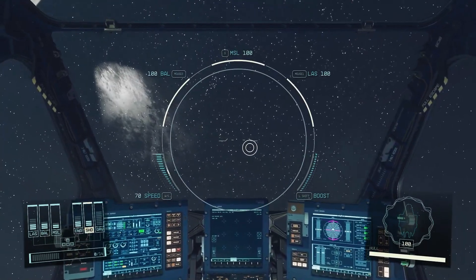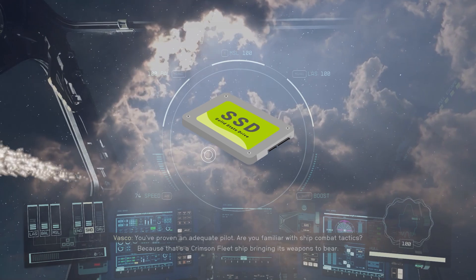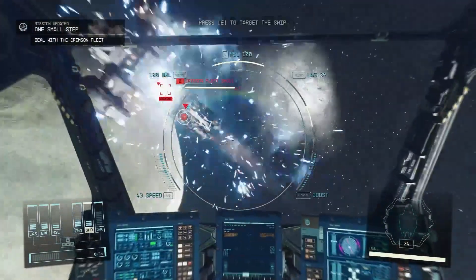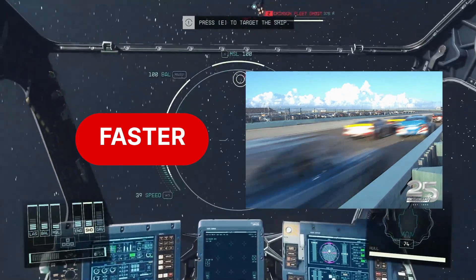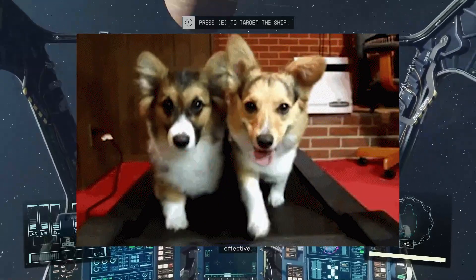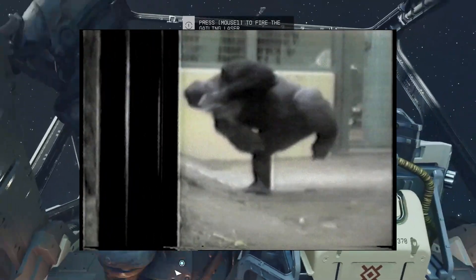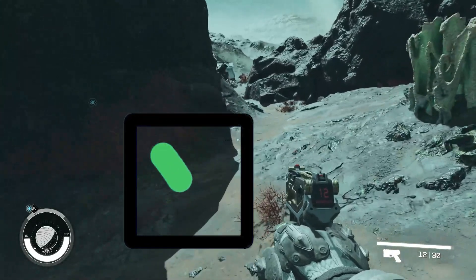The solution is quite simple: install the game on an SSD internal drive. You need that power and that speed. Internal solid-state drives offer several benefits over hard disk drives — SSDs have faster read and write speeds and can access large files quickly. They also have shorter boot times and better performance because they don't need to spin up like hard disk drives. That should be enough to run Starfield smoothly on your computer.